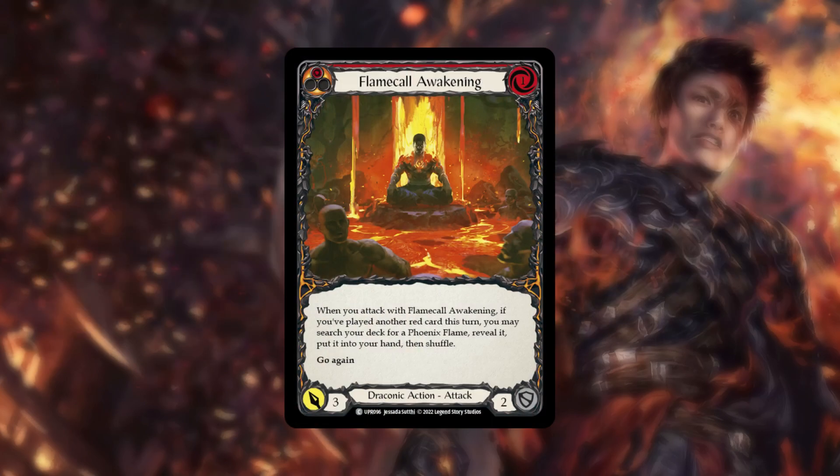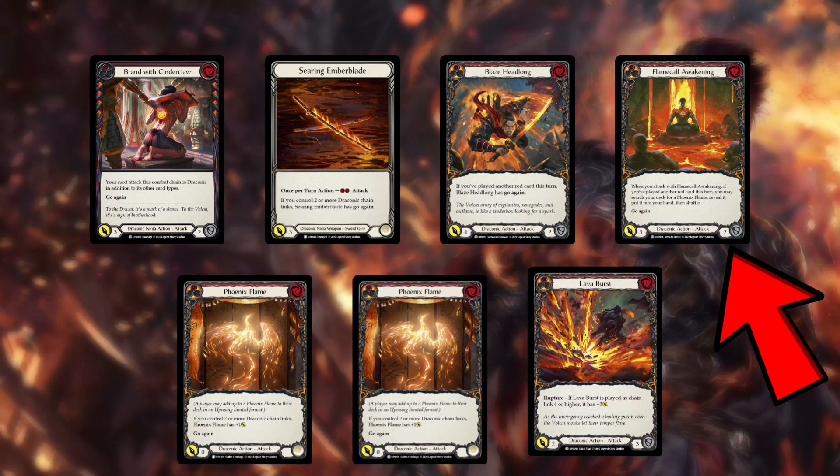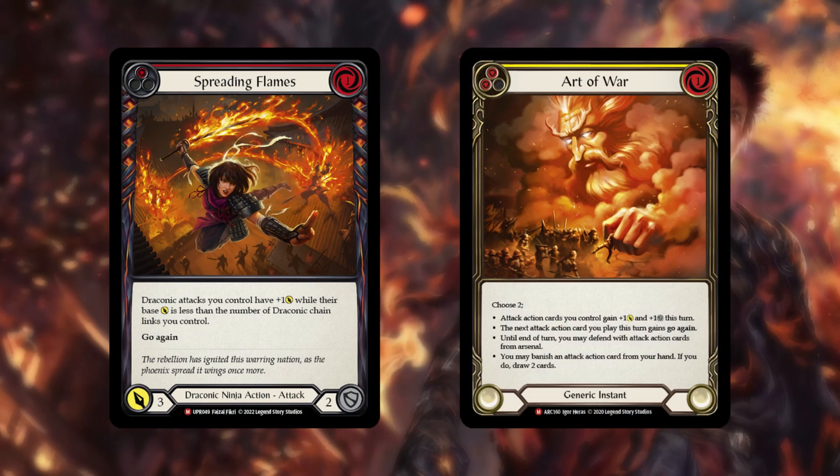Flame Call Awakening can also add another two attacks to the combat chain. This is why Spreading Flames and Art of War are so powerful, as they can add an extra four to six damage on any turn.